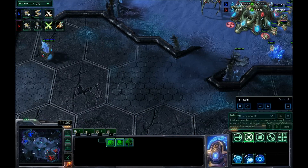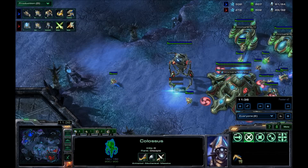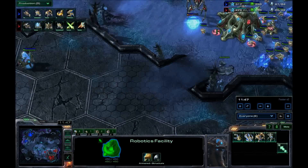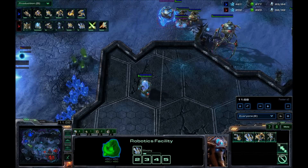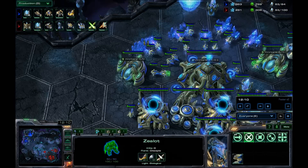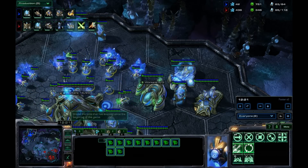Mon adversaire continue à faire de l'Immortel — c'est pas bête. L'Immortel est une bonne unité en PvP. Rusher le Colosse, c'est pas forcément la meilleure idée. Parce que si vous êtes face à l'Immortel, les Immortels défoncent facilement les Colosses. Par contre, une fois que vous avez commencé à avoir 2-3 Colosses in-game, là ça devient plutôt intéressant.